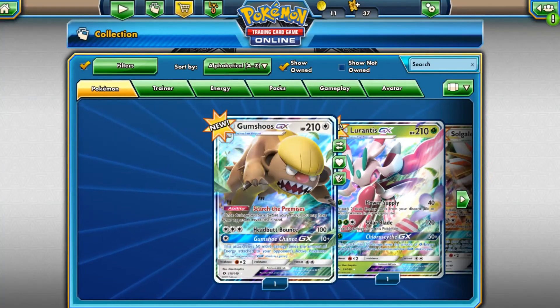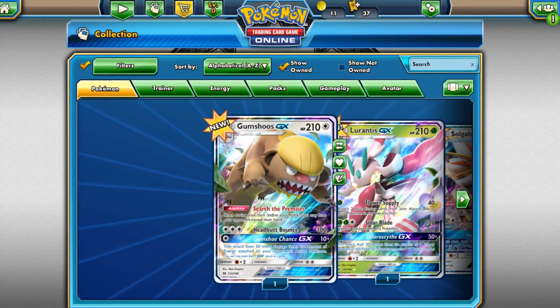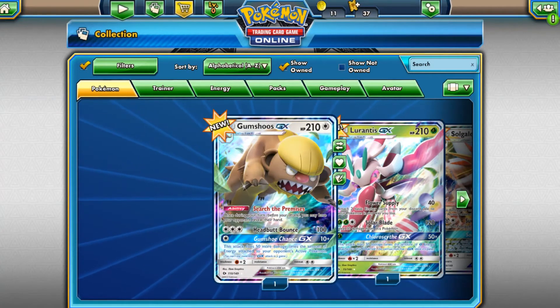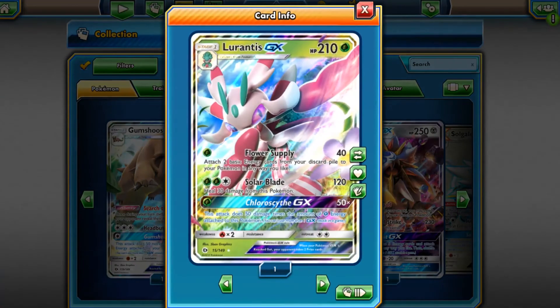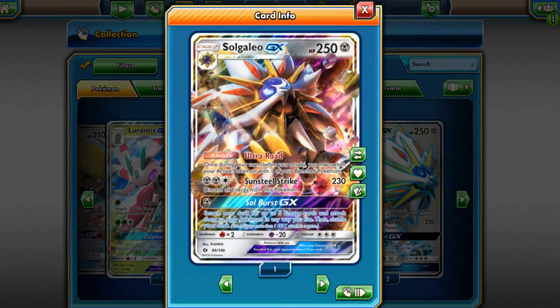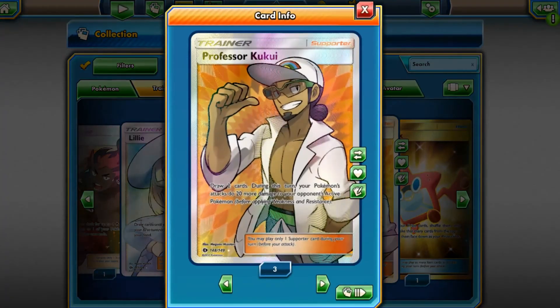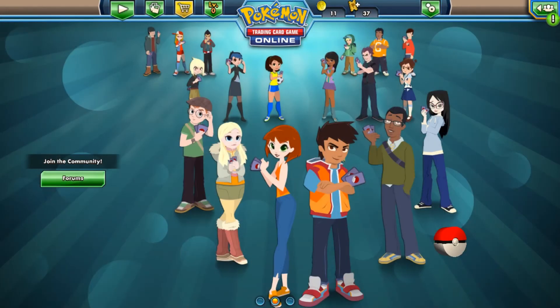A quick recap — we did quite well, on par with a regular booster box or better. Our Sun and Moon online booster box had seven total hits, which is insane — on par with the best Burning Shadows boxes. Our cards: Gumshoos GX, Lurantis GX, Solgaleo GX, two full art Solgaleo GXs, and two full art Professor Kukuis. We also pulled two stupid Bewears. Thank you so much for watching — remember to always be your amazing adorable self and I will see you guys soon!